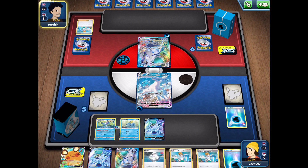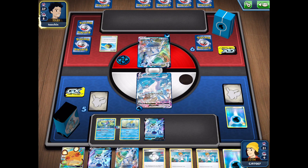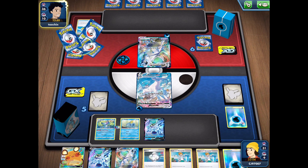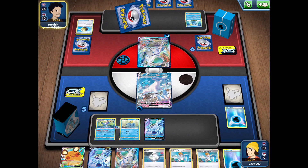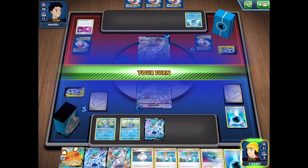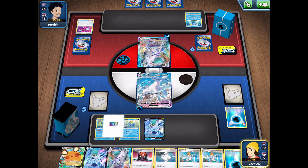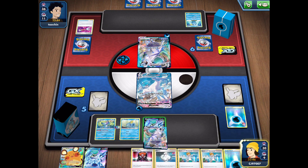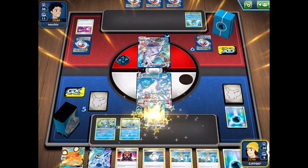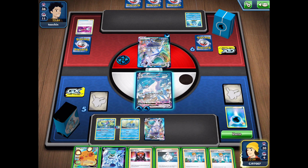My opponent uses Professor's Research, which is definitely not a Melanie, so they can only attach one energy and are going to be extremely far behind. They Quick Ball discarding a Mew to get another Sobble. We have a very good hand — we're not going to bother with the Tool Scrapper since we have U-Turn Board and can just immediately play it back down. We play down our second VMAX as well.